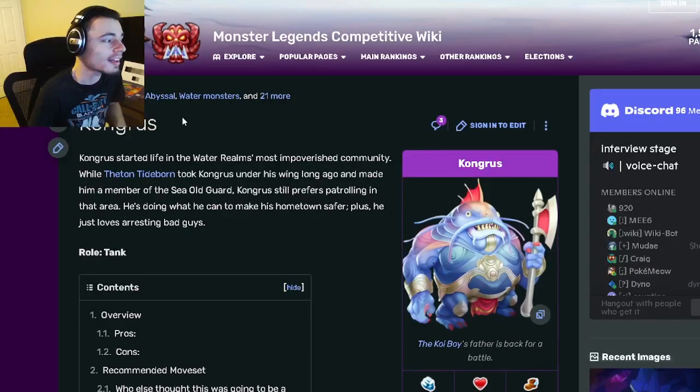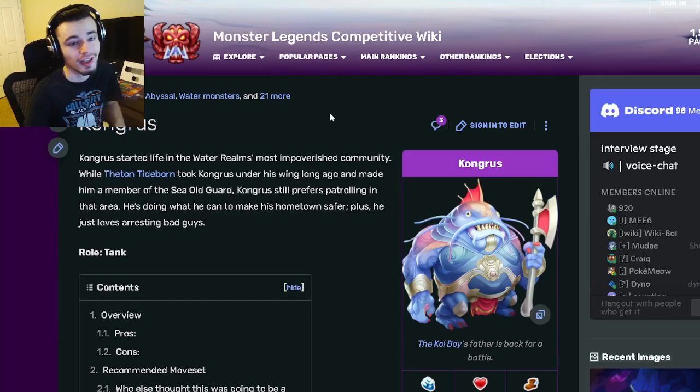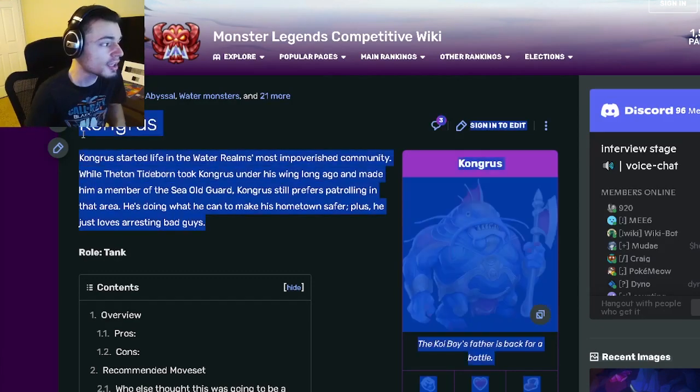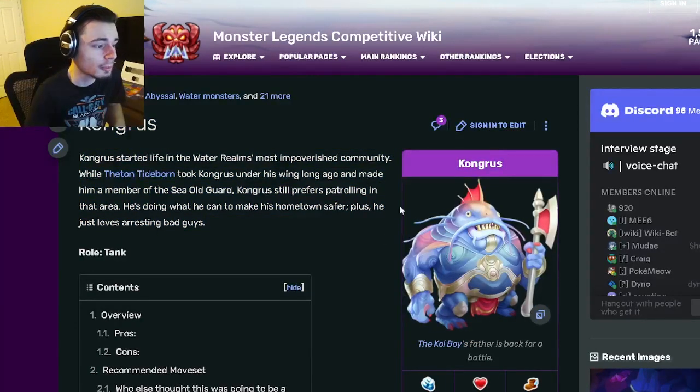Hey guys, it's the Solo Cloth, and today I'm inside of this monster analysis video. I'm going to be going over Congress — I'm going to tell you guys whether or not you should get him out of his current breeding event. Congress is in a breeding event right now and he is super easy to get out of it; you just breed two monsters together and then go get him.